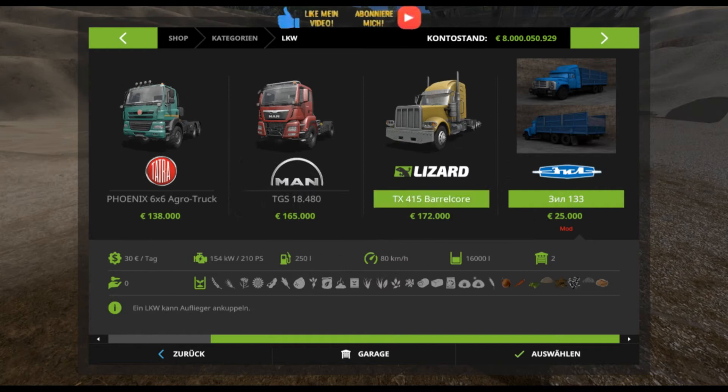Welcome to my channel. I would like to show you a Zill 133, costing 25,000 euro, with 16,000 liter loading volume, 80 km/h, 72 half-seats achieved, 250 liter tank volume, 210 PS corresponding to 154 kW, and 30 euro road tax.